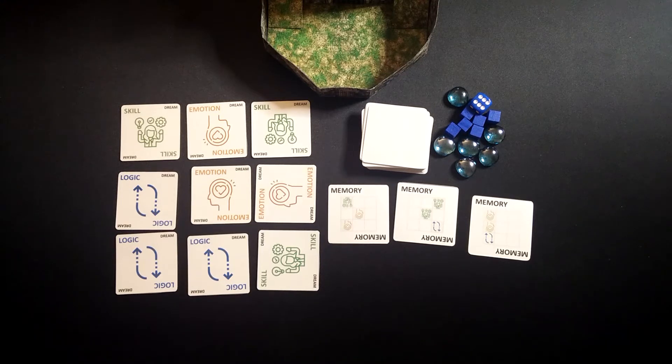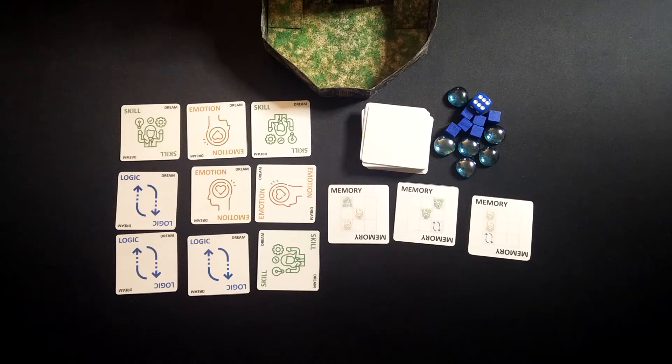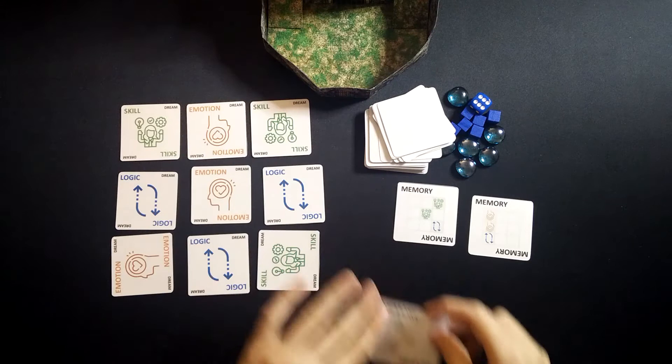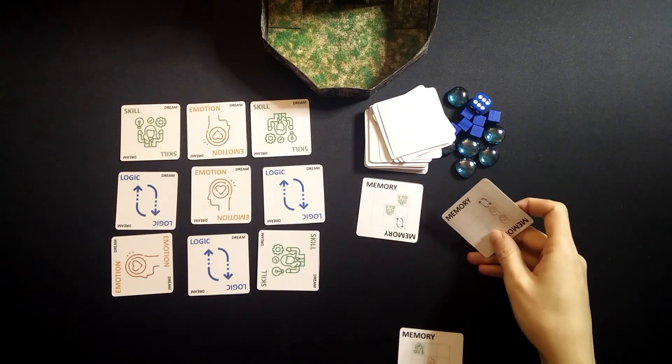So we're going to have to start switching cards around. Now the first time we switch cards it's perfectly safe, but after that we start to risk causing a nightmare. If we cause a nightmare, we lose all of our earned short-term memories — this is where the push-your-luck comes in. But I can make one free swap, so I'm going to do this. You can see the pattern matches, so this goes into short-term memory.